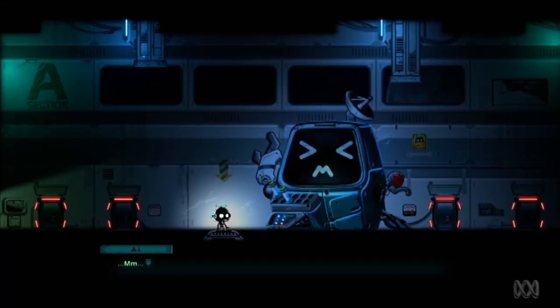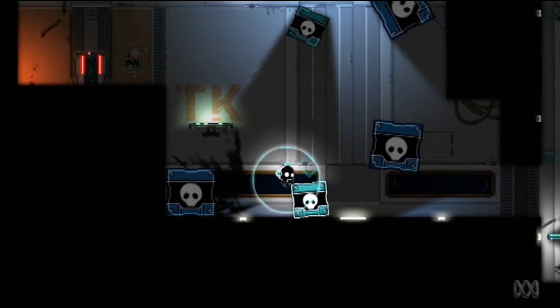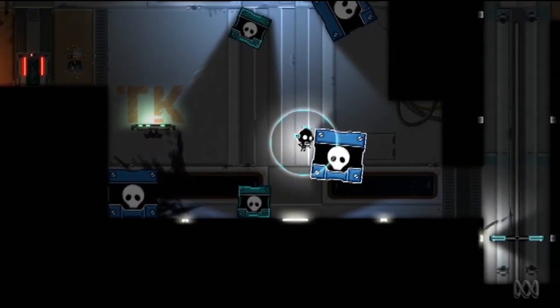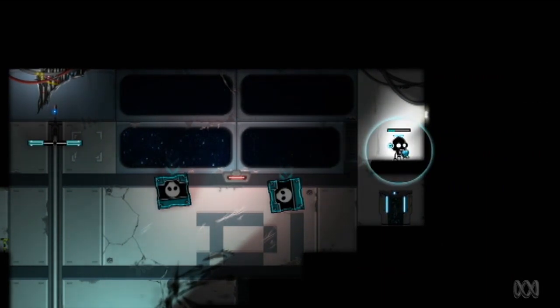Upon activation, you'll quickly stumble upon the station's AI. After filling you in on what's happened, he will equip you with the Time Circle, a nifty device that restores time to nearby objects. He then tasks you with collecting power nodes to help open up new areas of the station to explore.